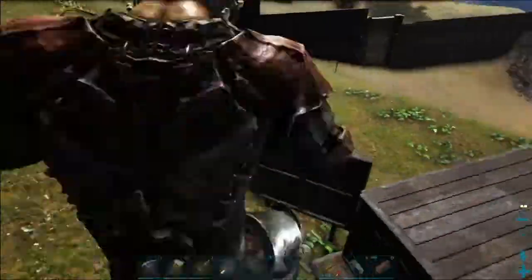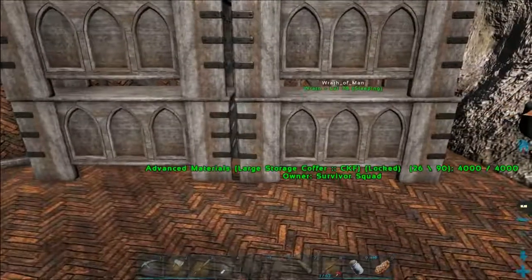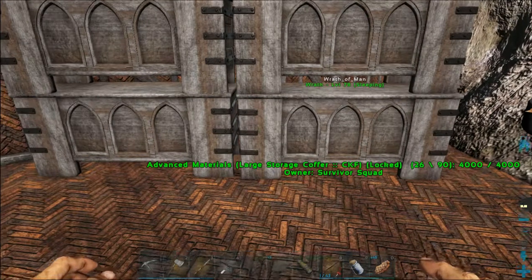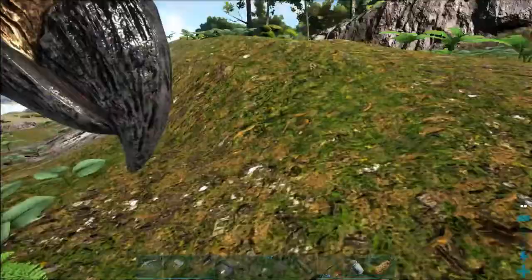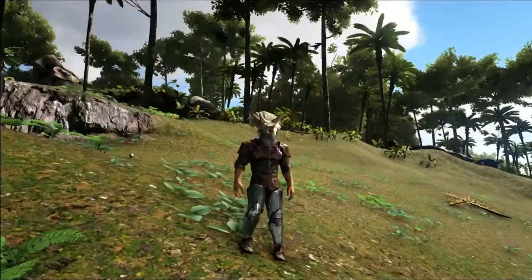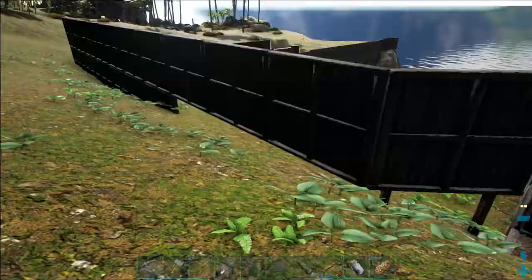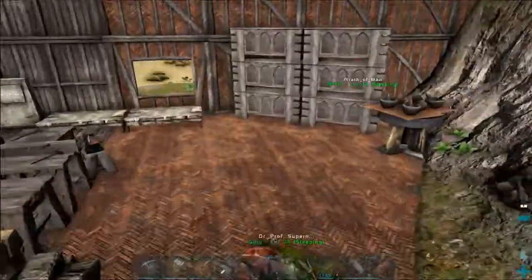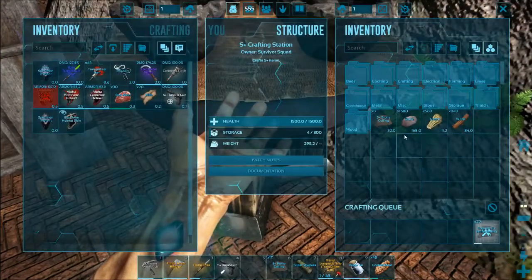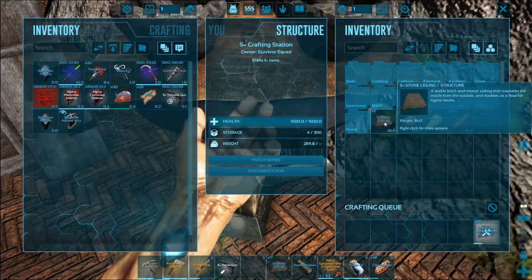We did a little bit of an adventure looking for some other tames - smaller level tames for egg farming - and man it was just so dangerous. So we need to get some alpha stuff going, but in order to do that we need the kibble stuff, and in order to do that we need a lot of dinosaurs that lay eggs. So that's kind of what we're working on. We're gonna get these ceilings going and spruce up our second layer of the dino storage area.